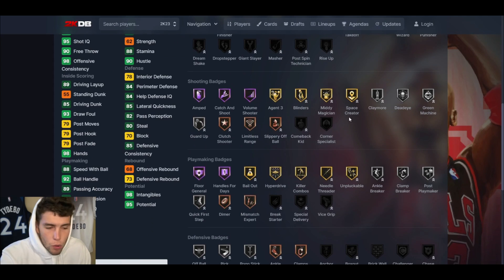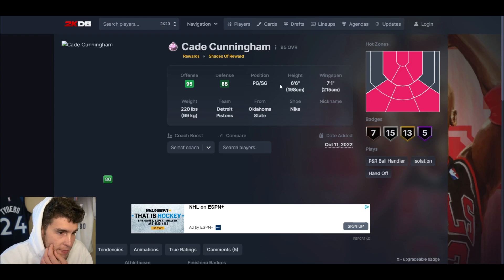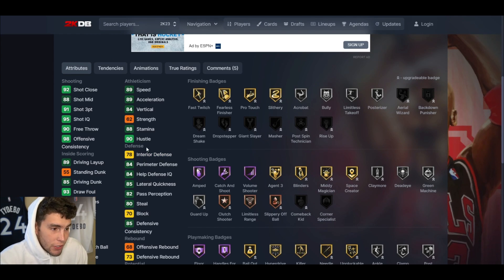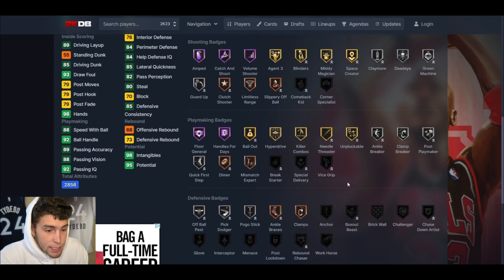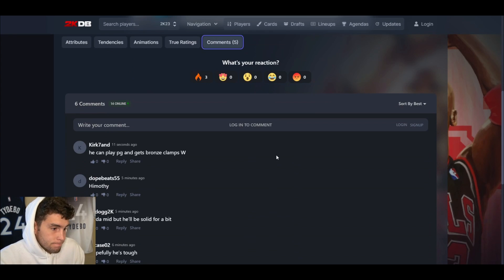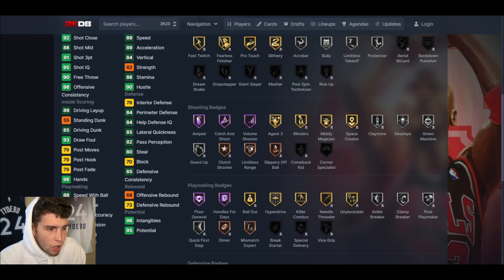Last but not least, Pink Diamond Cade Cunningham. This card is really good in MyTeam. Is he worth the lock-in? No, he is not. But if you already have everything locked in, the question is whether Cade is the best point guard in MyTeam. He's 6'6" with a large wingspan, surprisingly good interior, 91 three-ball, 85 driving dunk, 88 speed, 92 ball handle, 89 speed, 85 lateral quickness. This card is absolutely elite. I didn't expect Cade Cunningham to be this good, and the card is really, really solid.